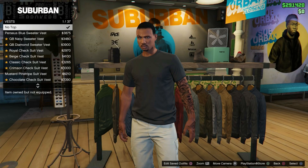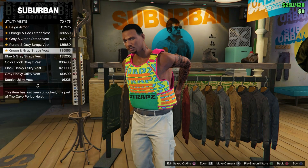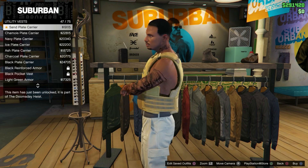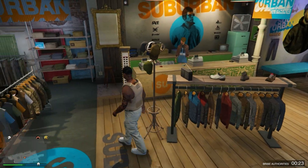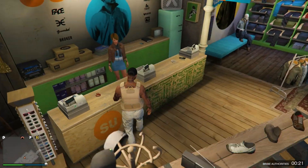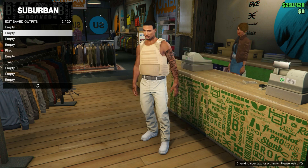I did cut out getting there, but as you can see I equipped these pants. Now what you're going to have to do, after you equip the outfit you want the trash vest on, is equip utility vest number 43. After you've done that, save this outfit in any empty slot.